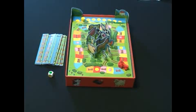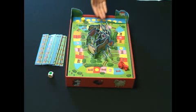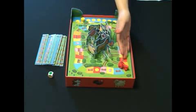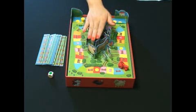Let's see how to play the Fun on the Farm game. If you see the contents, there is 1 game board with 2 corner pieces, 1 wooden sun token, 1 tractor, 1 colored dice, 16 fence pieces, and 16 animals.